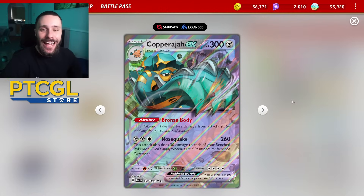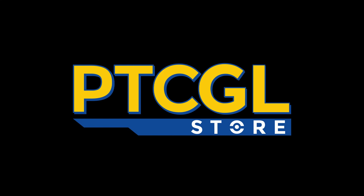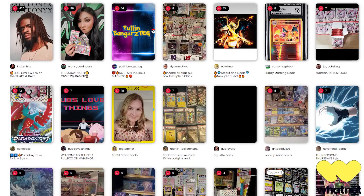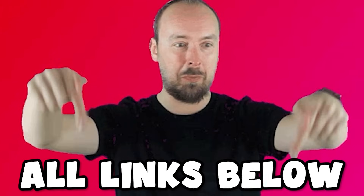So let's see how the big elephant fares with Metang by its side. Quick shout out to our sponsors: PDCGL Store, where you can buy codes to bling out your decks using code FDW for 5% off. You can buy and sell collectible Pokemon cards live, and they're even giving you £10 off your first purchase using my special link. Links to all sponsors are in the description below.